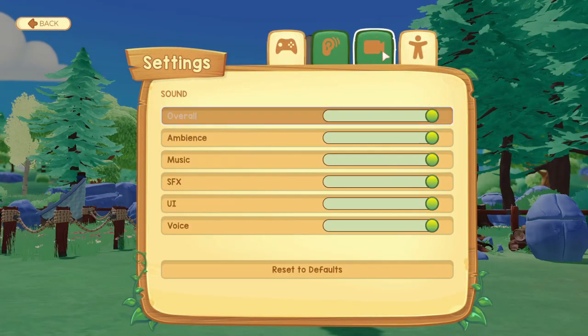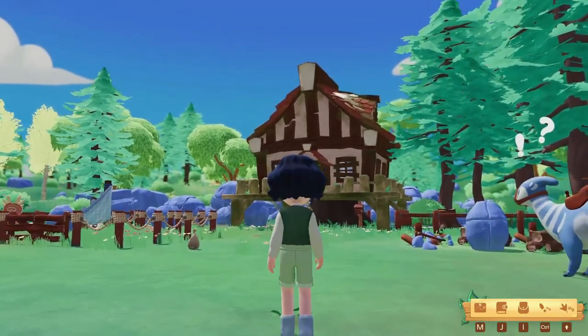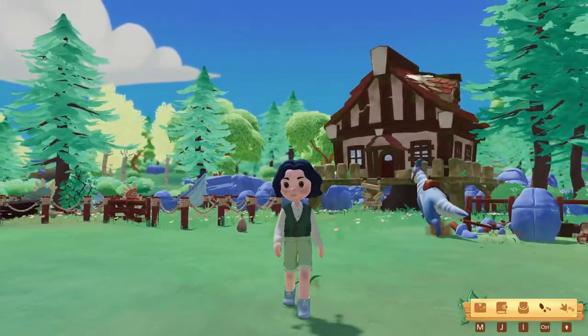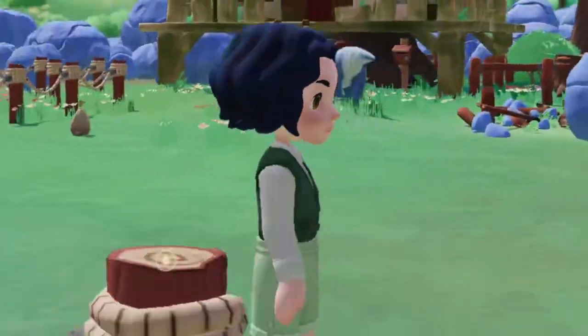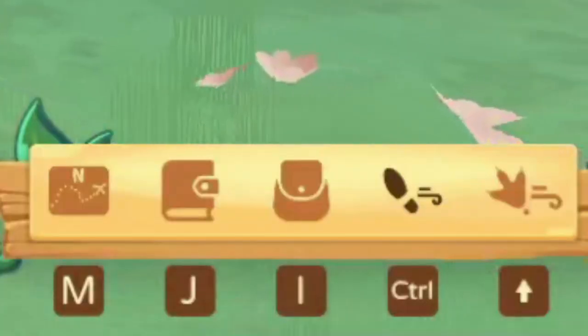Before you start playing, make sure that the walk toggle is set to off. Walk is a feature you can use to walk slowly for cinematic purposes, in which your character will move very slowly. If the option is turned on, you can change walk to regular sprint by pressing CTRL.